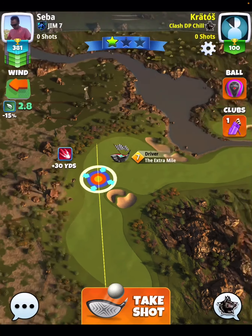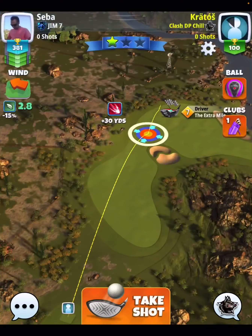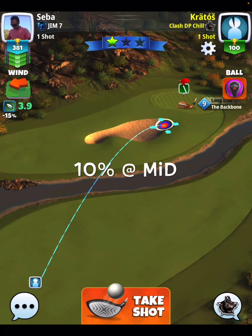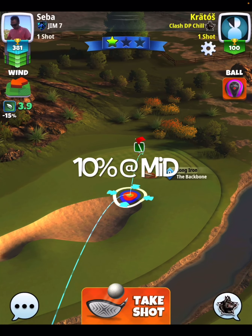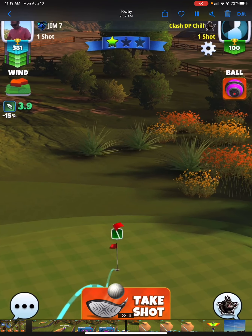Hole number one — we're going to show you the drive. The biggest thing about this drive is we want to get up as high on the fairway as we can, but we want to favor the right-hand side of the fairway. You see that sand trap up there by the water? We want to get beyond that but to the right-hand side, because that's going to give us the most consistent shot for shot number two. When you get to this part of the fairway, the ball guideline is going to be 100% consistent and the ball is going to play true.